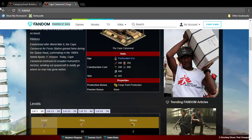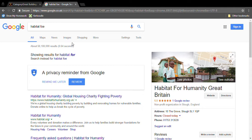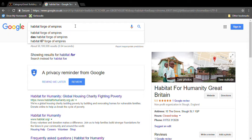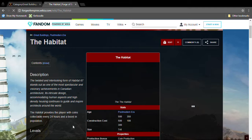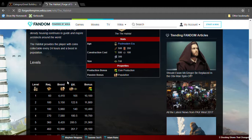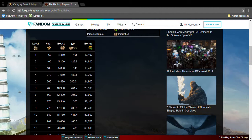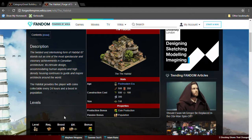The next great building is the Habitat. It's Post-Modern Era, so it needs Post-Modern Era goods. This great building produces coins and population. If you want this great building, only get it if you're going to replace all your residential buildings with Shrines of Knowledge.